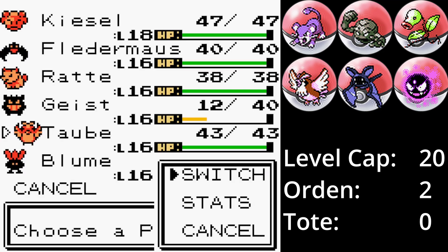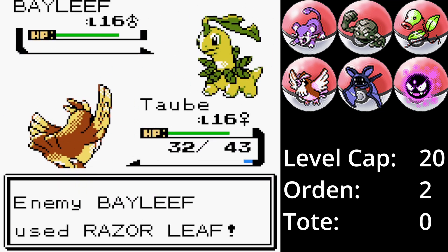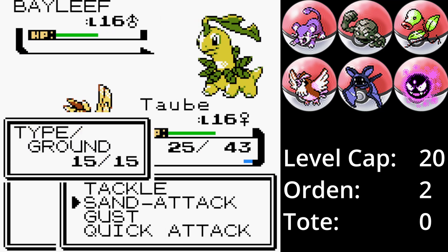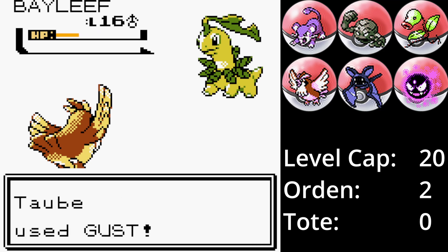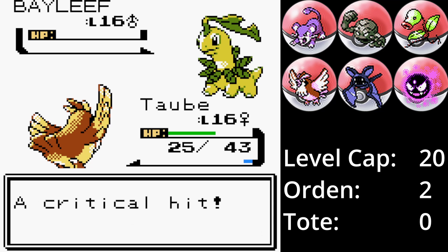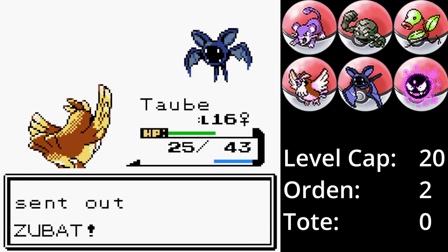Danach wechsle ich Taube ein, Lorblatt wacht auf und greift mit Rasierblatt an. Taube ist ebenfalls resistent gegenüber Pflanzenangriffen und überlebt auch ohne weiteres einen kritischen Treffer. Fluch fordert weiterhin Leben von Lorblatt. Lorblatt ist schneller und schützt sich mit Reflektor – das hätte den Kampf verlängern können, aber Fluch hat uns gerettet. Dank Fluch reicht noch ein Ruckzuckhieb und Lorblatt ist besiegt, womit nur noch das Zubat unseres Rivalen übrig bleibt.